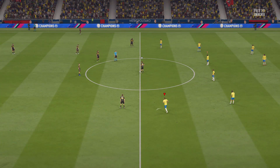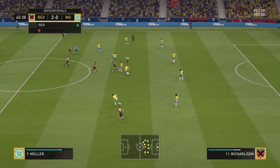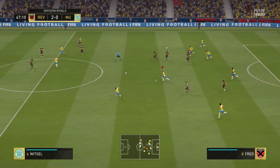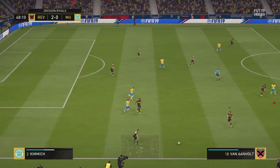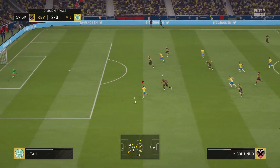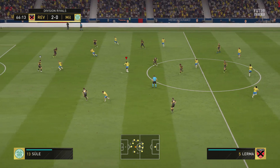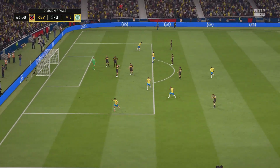Coutinho does particularly well at finesse shots. If you go for finesse shots a lot, he's honestly top three — number one would be Messi. Coutinho is really really good at finesse shots. He pulls off a fake shot into a finesse shot and tests the keeper. He's also really good at passing the ball — he's always there to make the pass. Another finesse shot attempt in the background, and the opponent ends up rage quitting.